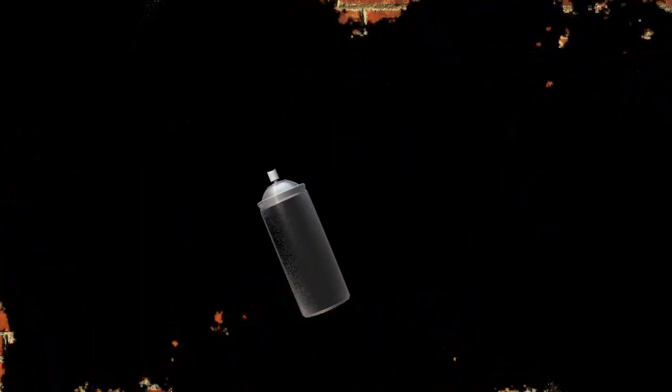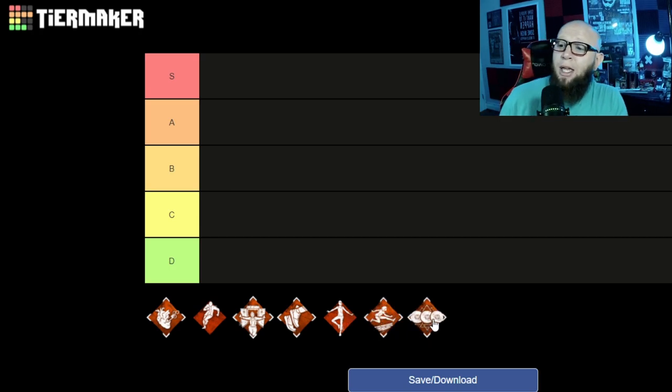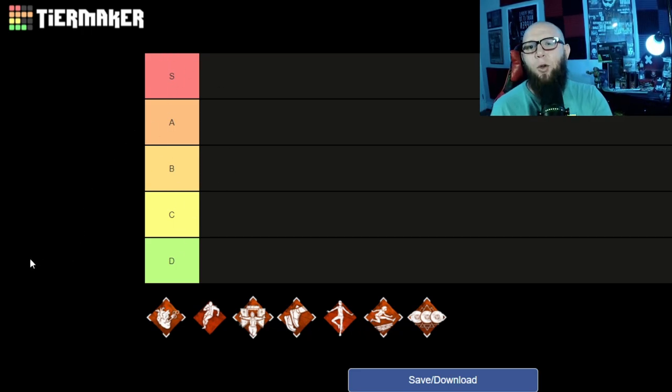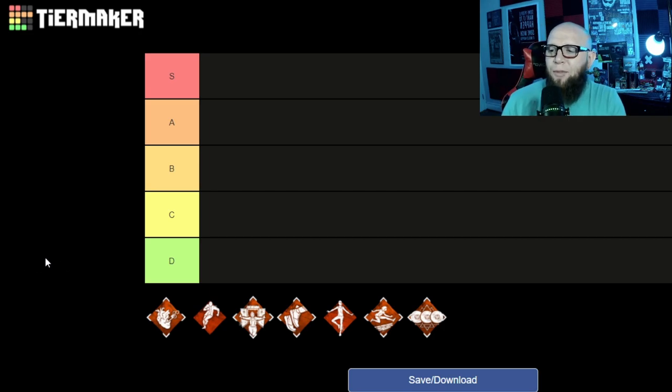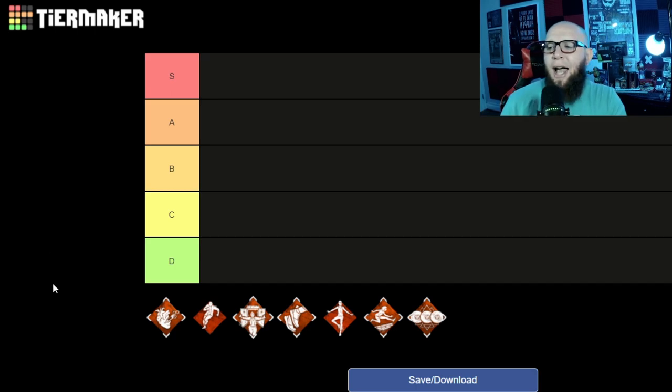When it comes to exhaustion perks, remember we've got seven of them. We've got Adrenaline, Dead Hard, Head On, Sprint Burst, Balanced Landing, Lithe, and Smash Hit. When we talk about our tiers, we're going to take a few things into account: the utility of a specific perk, how much value it can get you, and how much diversity you have in using it.